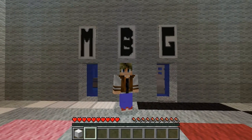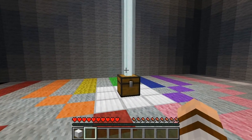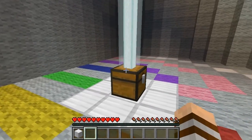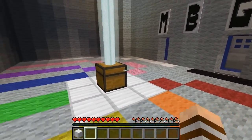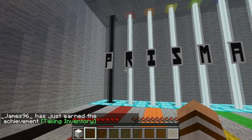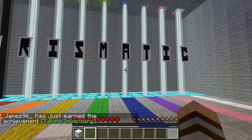Prismatic is a short single-player adventure that will have you seeing rooms in a different light as you color your way through a complex set of chambers, using colored glass to manipulate your surroundings and escape. Sounds very exciting, so let's get straight into it. If you want to download this map, the link will be in the description. Here we go — Prismatic!